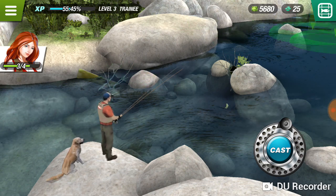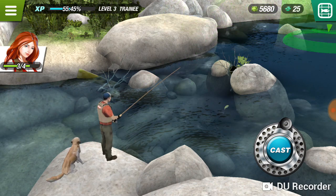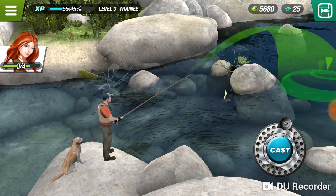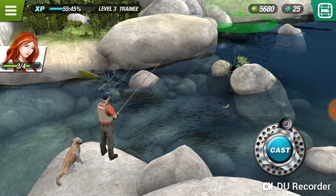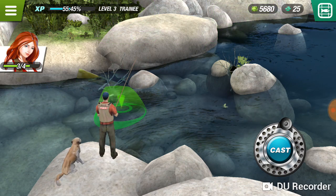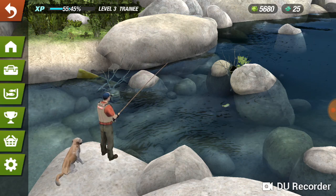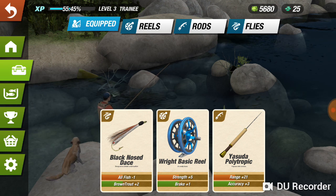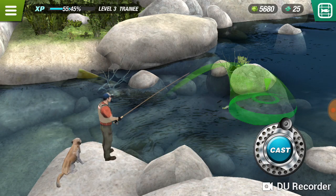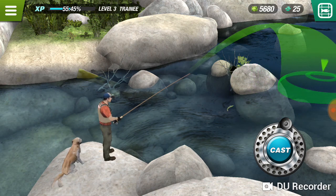You'll notice a few things on screen — if you want to cast somewhere, you simply move the indicator and tap the cast button. You can see fish jumping; there's one right next to me, one all the way out, and one really close by. You need to first pick your fly — let's see what I've got in my tackle box. Right now I'm throwing a wet fly with a basic reel and an upgraded rod.